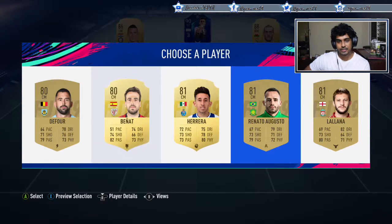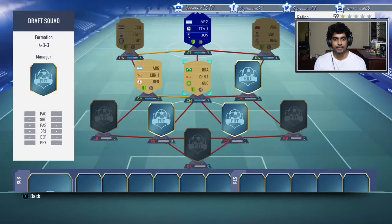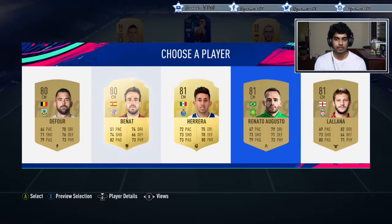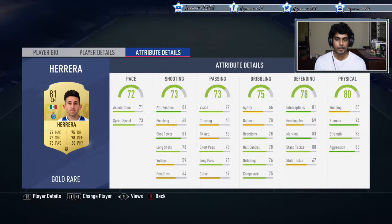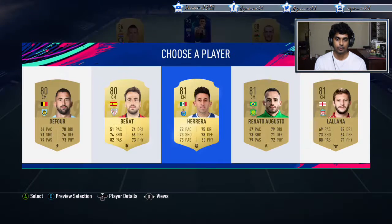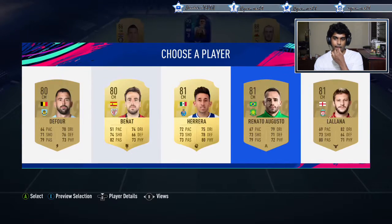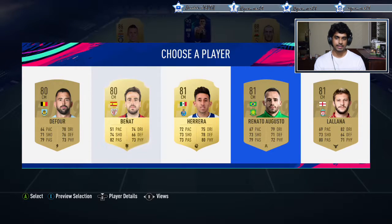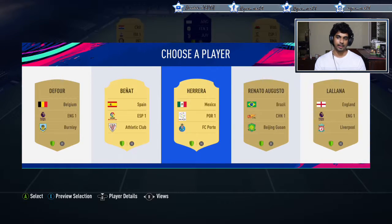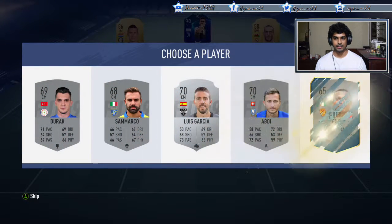Renato Augusto does connect to this guy. Hector Herrera has a decent card and he's six foot tall - not great side integration but decent pace, won't have chemistry links though. I think I'll take Renato Augusto - he's on an Architect, so passing and physicality. Hector Herrera card is actually a good midfield card to pick, but we'll pick Renato Augusto to see what happens.